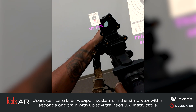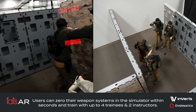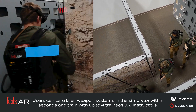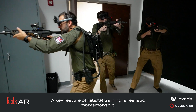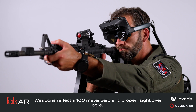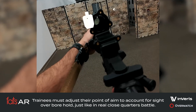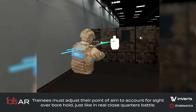Once the scenario is prepared, users can zero their weapons in the simulator within seconds and begin training with up to four trainees and two instructors. A key feature of FATS AR training is realistic marksmanship. Weapons reflect a 100 meter zero and reflect proper sight over bore. Trainees must adjust their point of aim to account for sight over bore hold, just like in real close quarters battle.